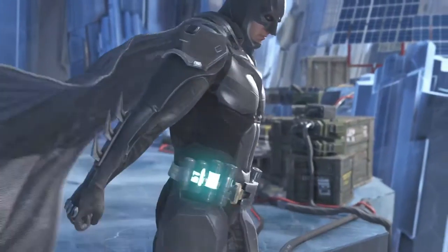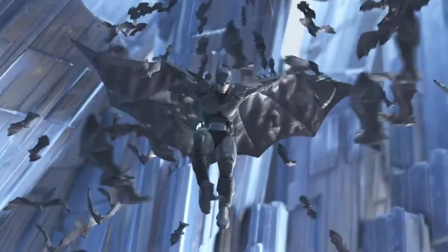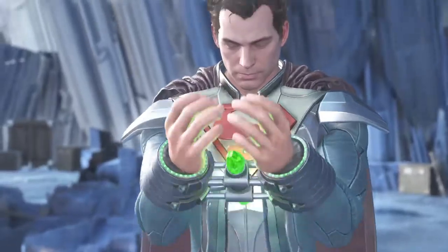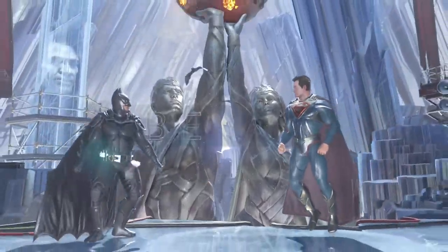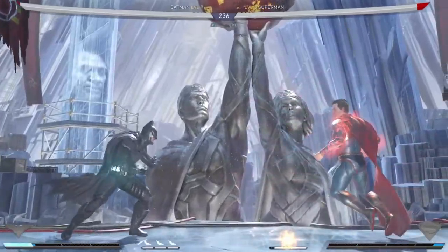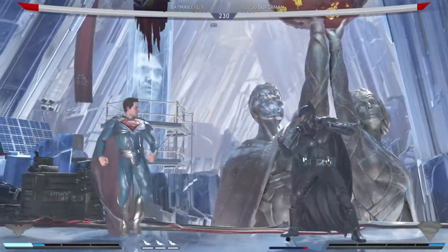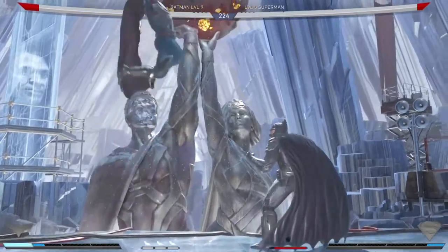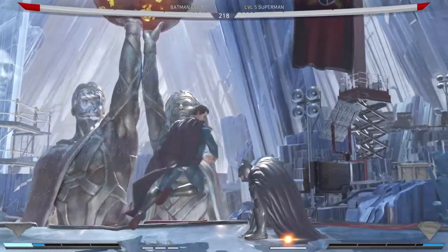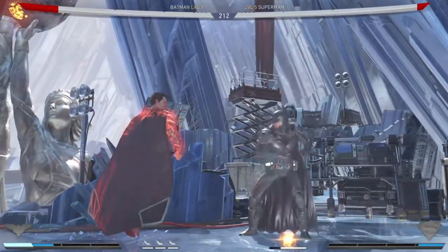That's it for Batman. I'll show you his ultimate in the next game. In this next game, I'll show you how to use the ultimate. How you stack your ultimate up is you just have to let the opponent hit you — every time you get hit it stacks up. I'm going to let Superman hit me until my ultimate is stacked up; you can see it going up.